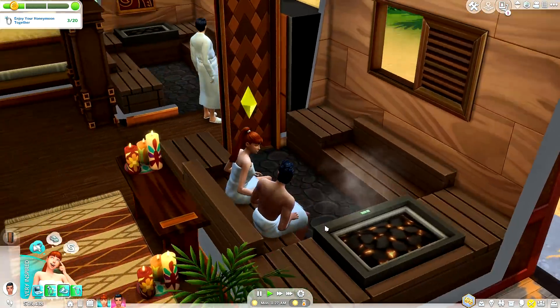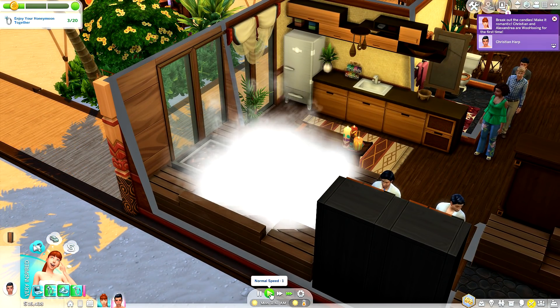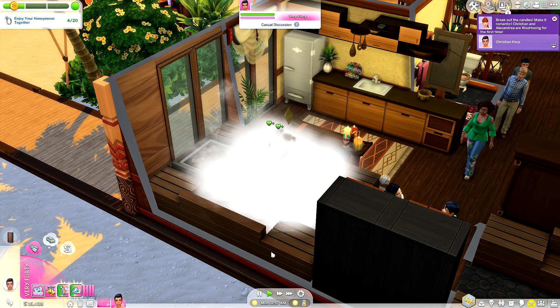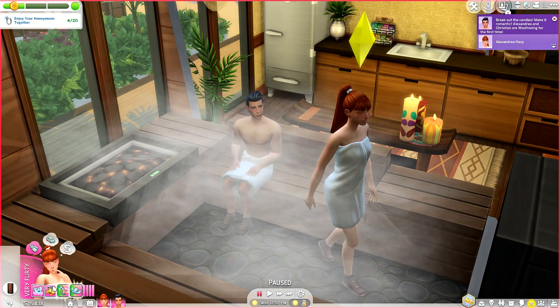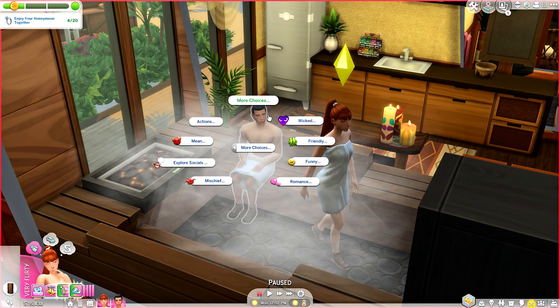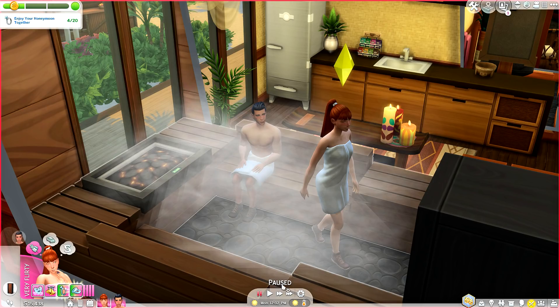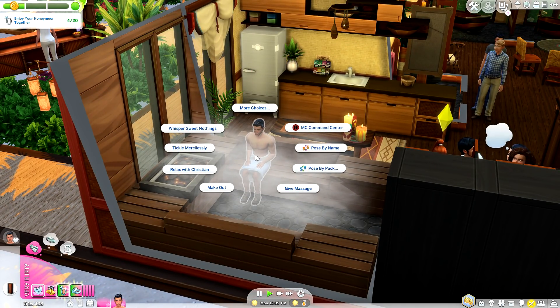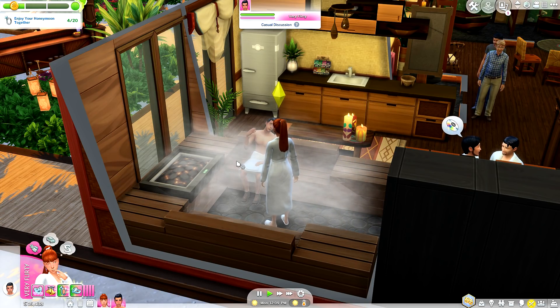We've already completed three out of 20 interactions. There is a brand new buff: 'Honeymoon Woohoo — that was a once in a lifetime experience, but surely not the last.' Let's check out some of the brand new interactions in the pie menu. Kawaii also added really cool new interactions — let's talk about fantasies, which you can also do if you have Wicked Whims, and let's joke about honeymoon and make promises.